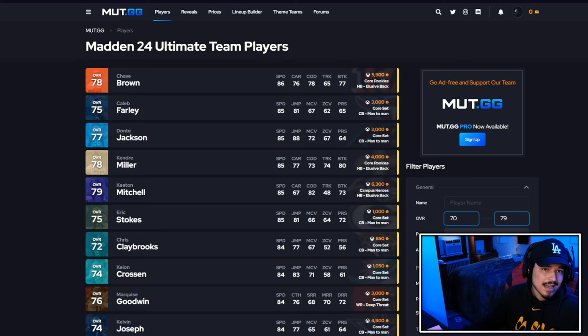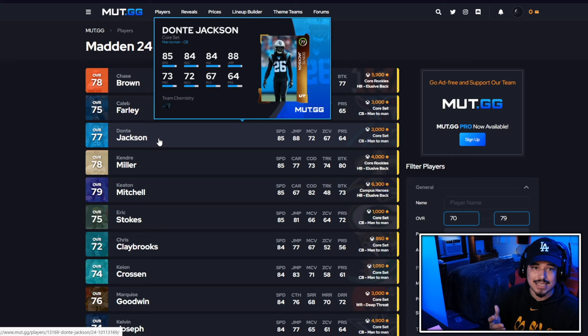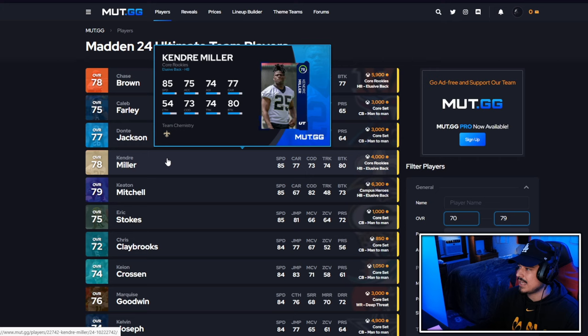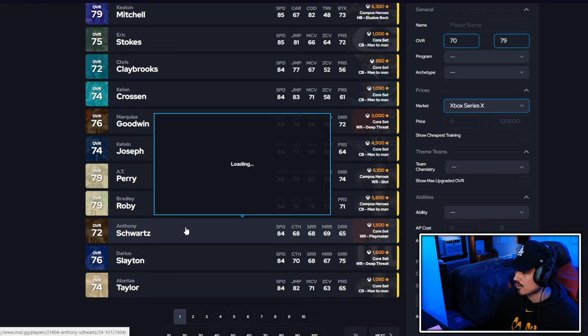This is easy to find - just go on mut.gg, sort by speed, and you'll see some decent guys. If you need some fillers, some of these gold cards will be nice, like a 85 speed Caleb Farley. I do think the game mode is going to be a little bit more evenly matched, especially if you've just got the game and you're getting into it. There is a pretty big loophole I'll talk about in a second. Here are some good gold players - there are some decently speedy ones, more in the secondary than anything else. You can only use 10 of these guys, but there are some good guys.